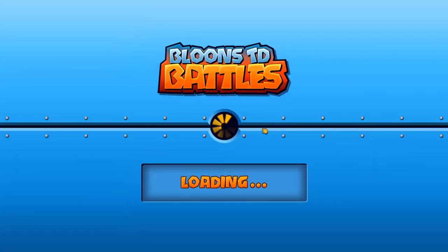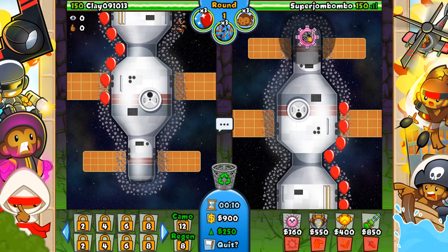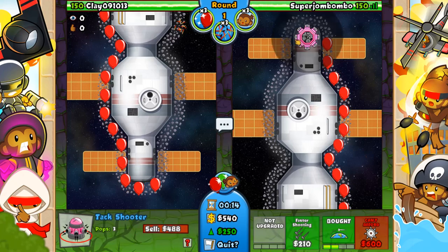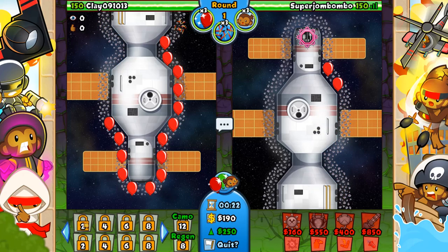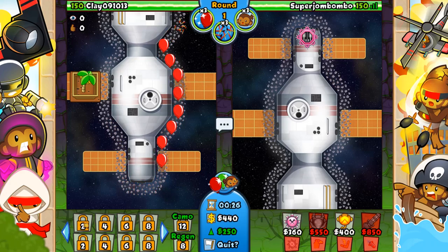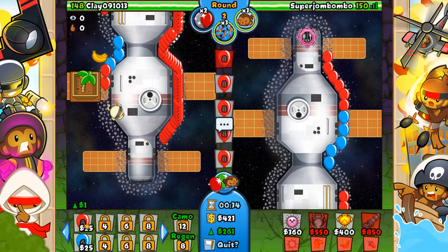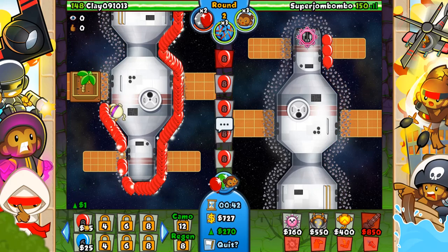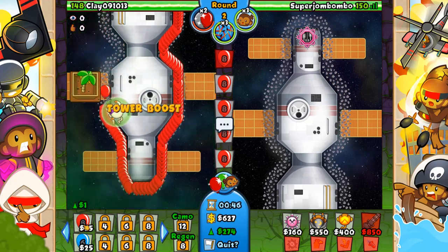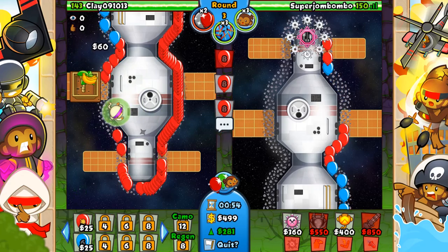The way experience works is you get experience separately for each one of the three bubbles on top. You can get experience for balloons, for road items, and for battle energy — or monkey boosts. You can't mix and match your experience. If you get 500 experience for each, you can't say I'm going to spend all 1,500 on balloons. You've got to spend them individually and level them up sort of equally.